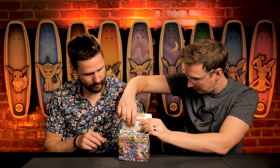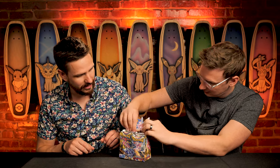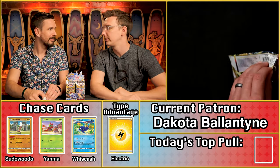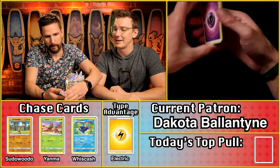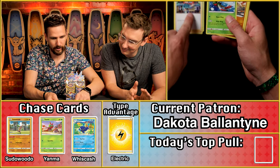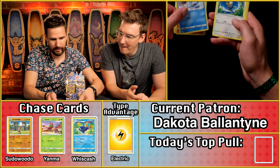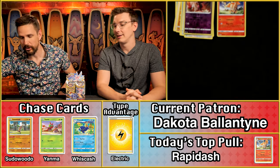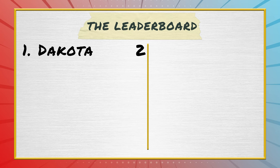Our first patron of the day — Dakota Ballantyne! No lightning energy — it's the psychic energy, what my son calls the 'eyeball energies.' We do have the Rapidash, and a reverse holo as well, so it looks like we're looking at about two points for Dakota to kick off the day.